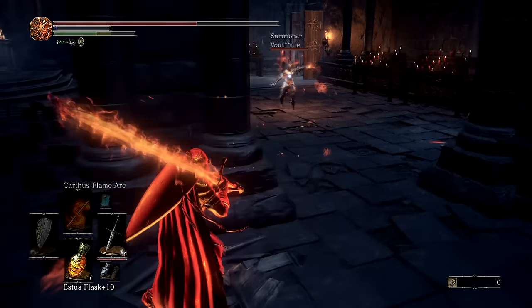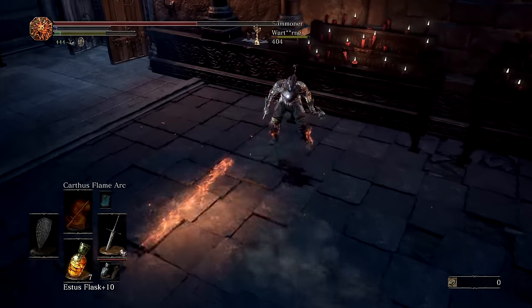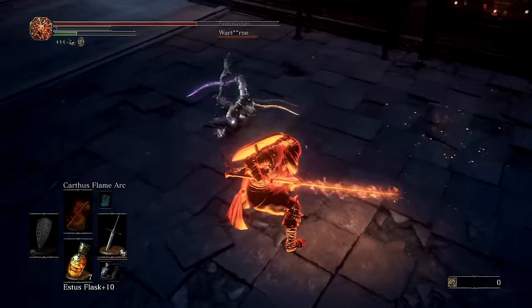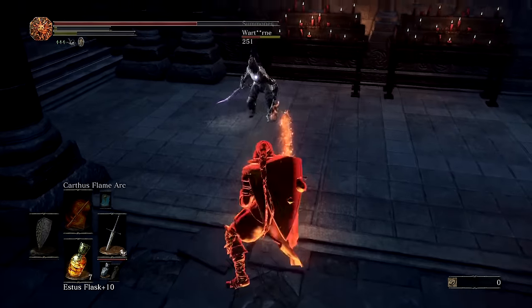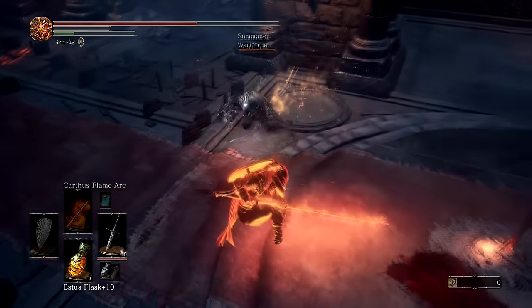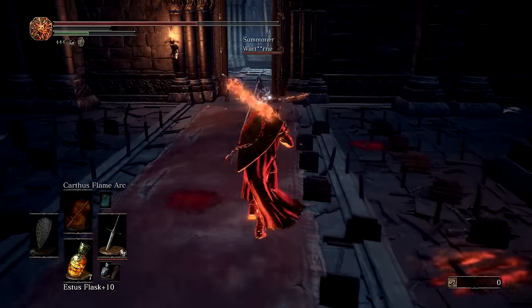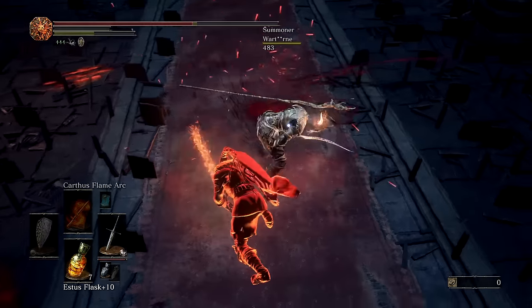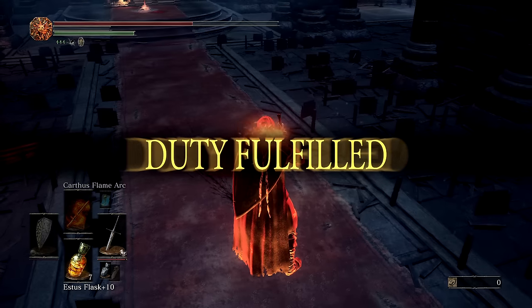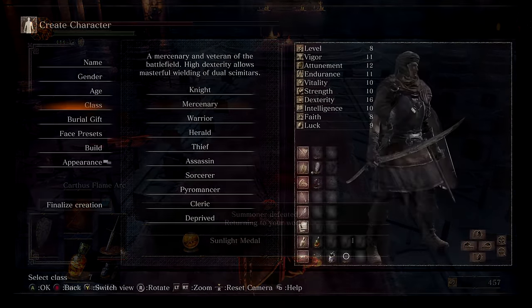With this build you can probably use at least half of all the weapons in the game, because you can infuse them with the refined gem to make them scale with both strength and dexterity. We're not going to be using a lot of intelligence or faith — it's mainly a pure weapons build. We'll only use enough intelligence and faith to get the Carthus Flame Arc, which adds around 100 bonus attack power to our weapons.